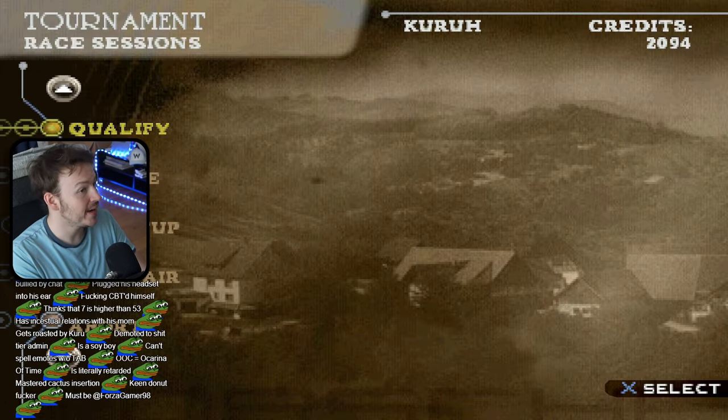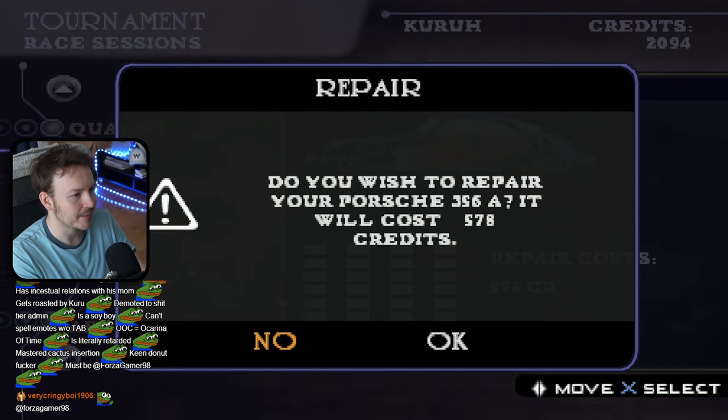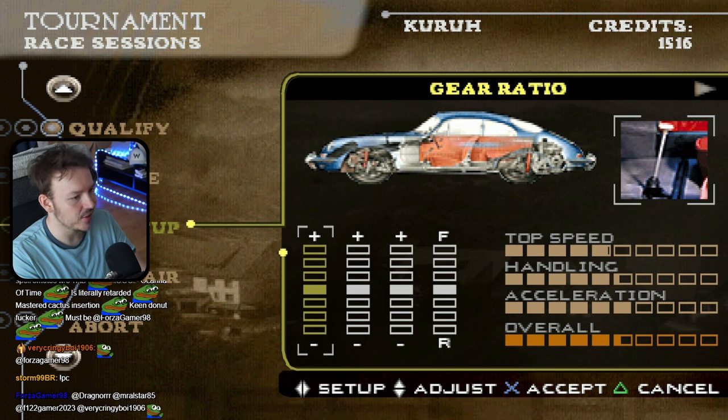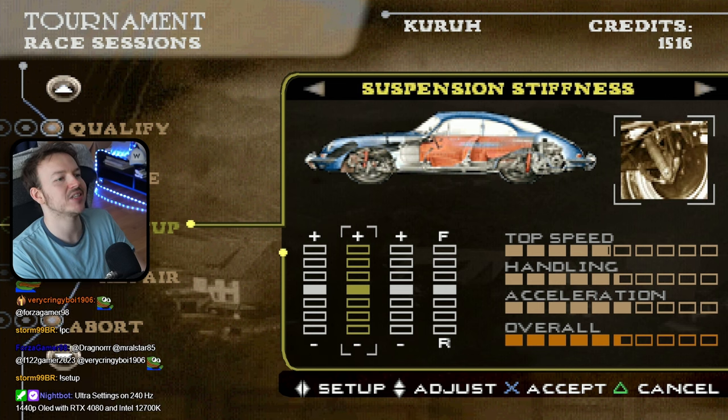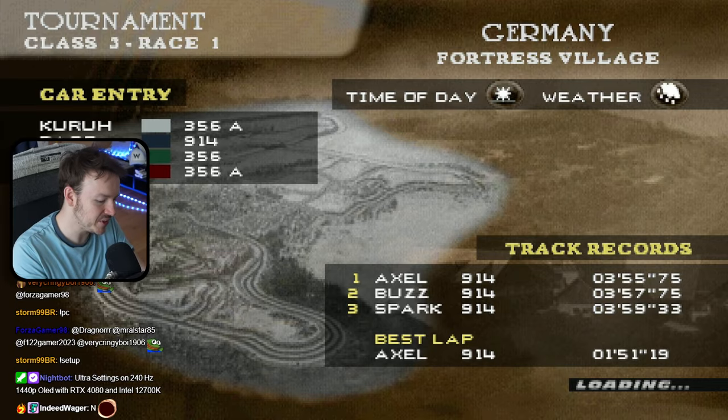We go into advanced. We can qualify if we want to - it gives us a better starting position, but it takes a lot longer. You can change the setup if you feel like you know what you're doing: gear ratio, suspension stiffness, brake strength, brake balance. Let's qualify once because I don't think I'll use that feature again.